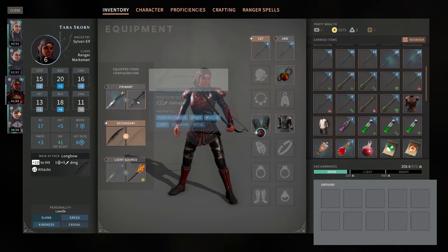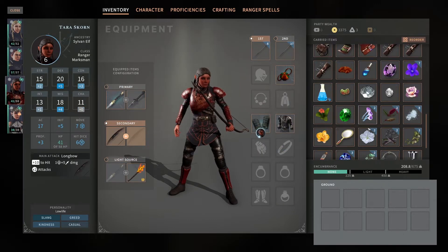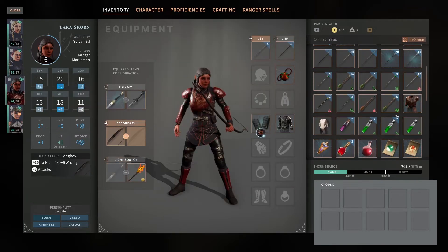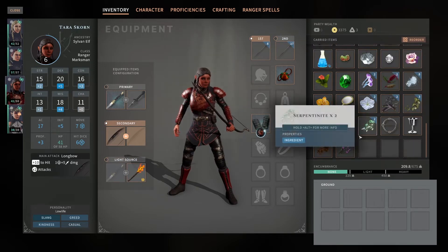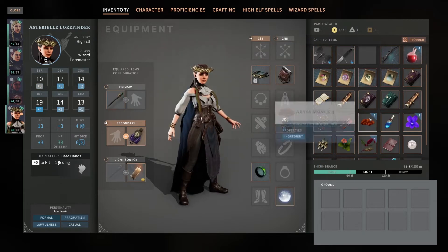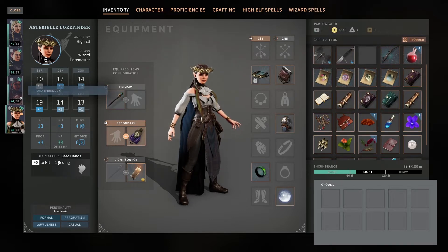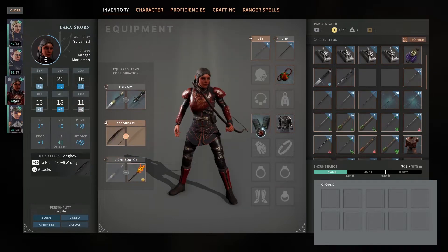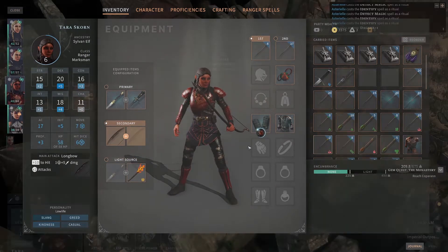We need that short sword — we're going to replace it with the dagger I just got. So we will have a magic item in our offhand. Hide armor plus one. And we've got a shortbow plus one, but I think everybody that can use a shortbow has it, right? So that's actually just bonus — we can sell that, along with the hide armor.